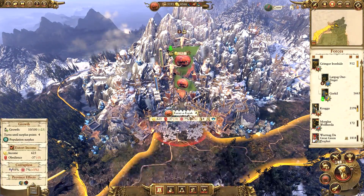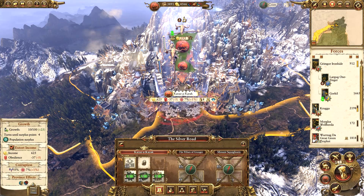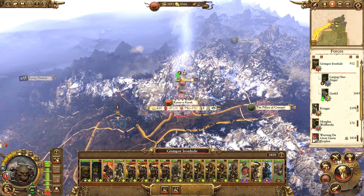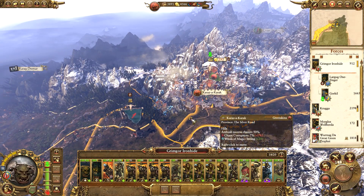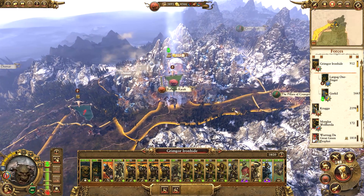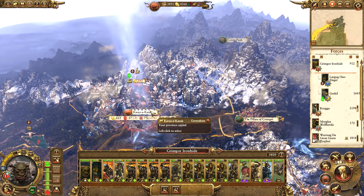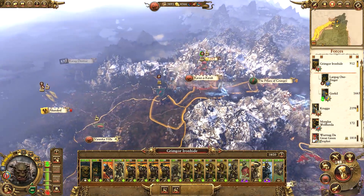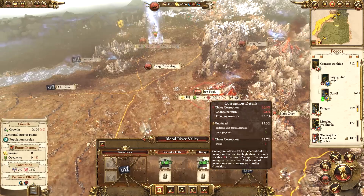Grimgore is still replenishing his troops at Karaz-a-Karak. We are going to upgrade to the Heap of Shiny Stuff there, and we will likely come out of Karaz-a-Karak and maybe go into raiding camp, although raiding in our own lands is probably a bad idea. We are going to remain in Karaz-a-Karak mainly for the public order - I just noticed that would become quite bad.